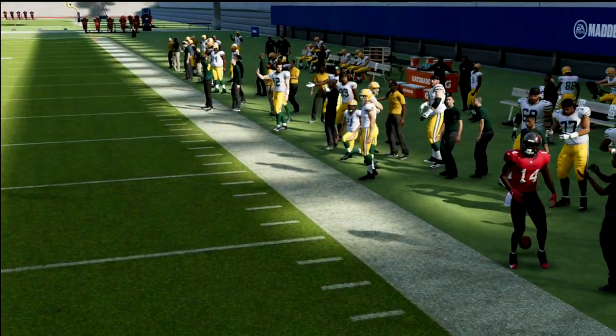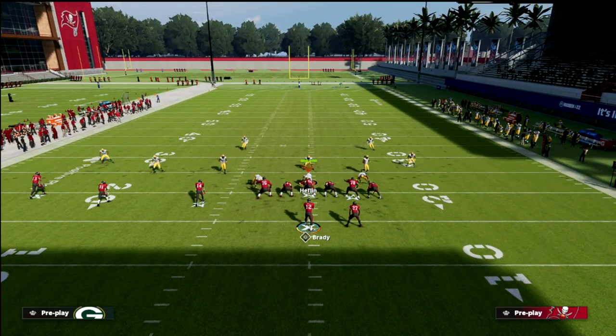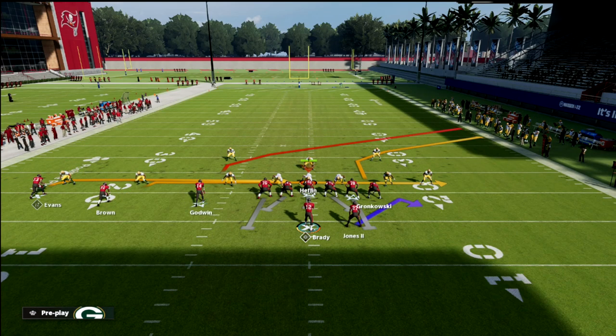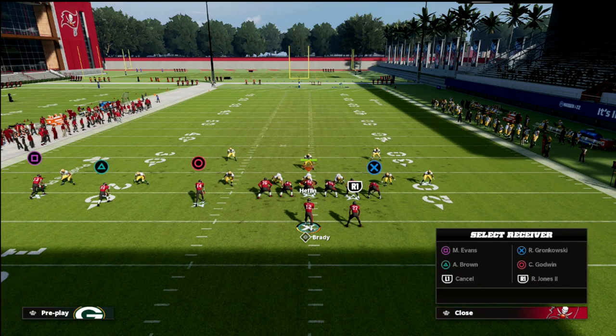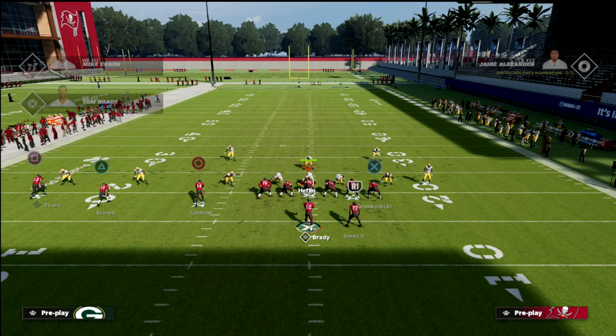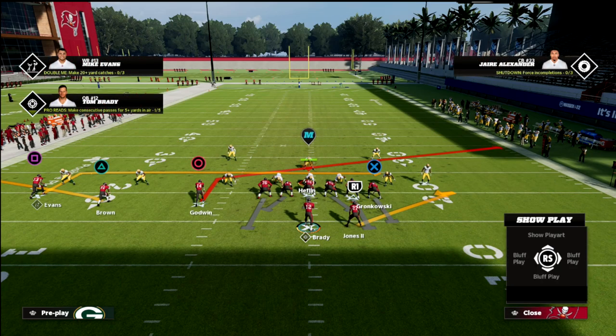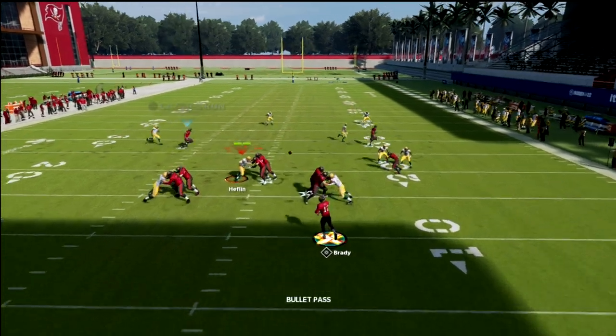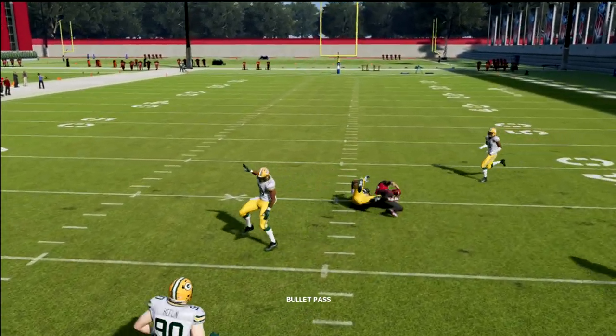Against man-to-man, you might be saying man coverage would be a pretty successful call against something like this. And honestly, it's probably the best thing they could call, but it's really still not a complete play call. When you run the in route and the slant, both of those routes will typically beat man-to-man. The user is in that place where he has to decide which one he's going to take, and you just take the other one.